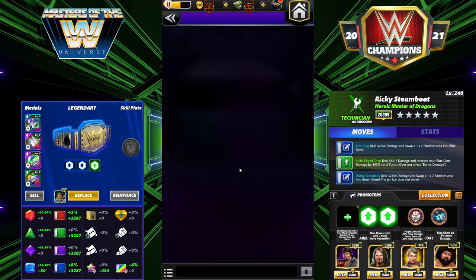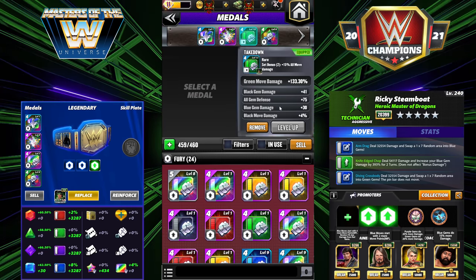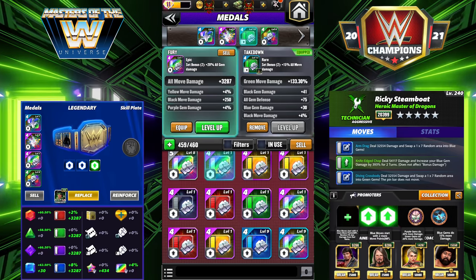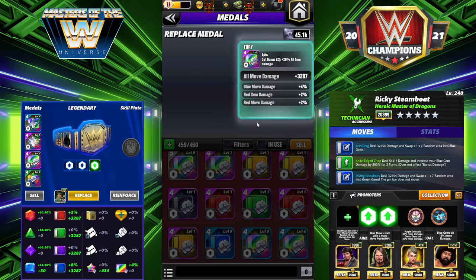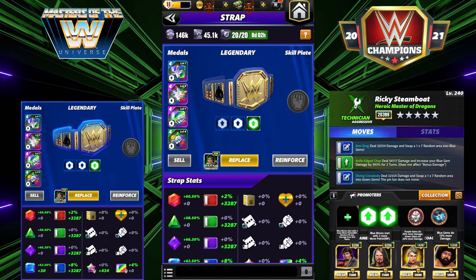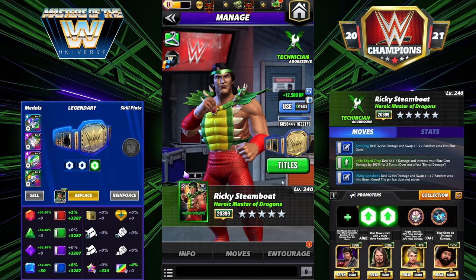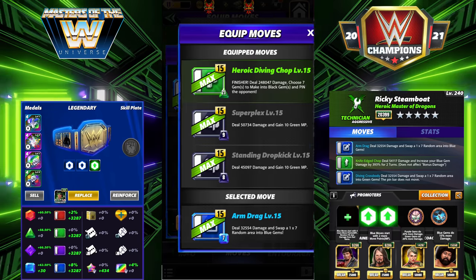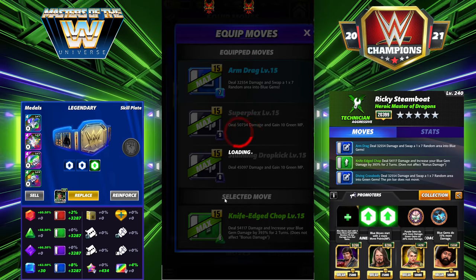I keep going back and forth between the four-star and five-star — I like them both a lot. Let's put the fury metal back on. We're going to swap in all new moves: the Arm Drag, the Knife Edge Chop, and the Diving Cross Body. The gem damage is at 58 percent — trying to give a good look without completely buffing everything.